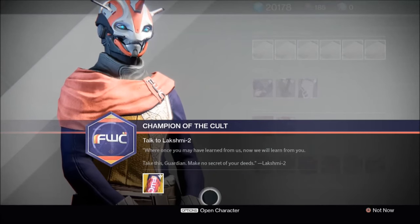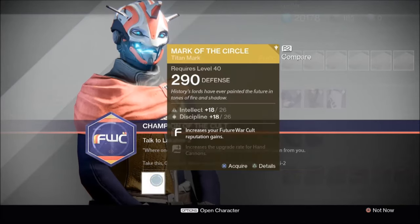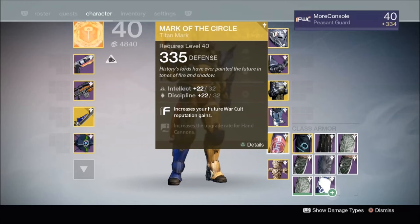I completed the Future War Cult quest line with my Titan, so my reward is the exotic Future War Cult Titan mark called Mark of the Circle. And here it is. As you can see, I've already infused it up to the maximum 335 light.